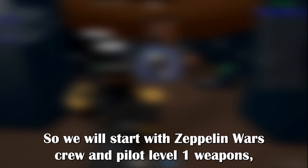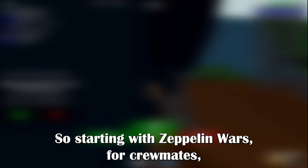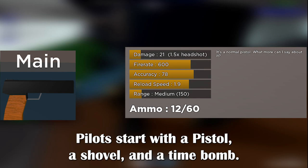I will only go into the level 1 options, mainly because I do not have weapons unlocked on Airship Assault. So we will start with Zeppelin Wars Crew and Pilot level 1 weapons, then Airship Assault Crewmate, Raider, and Pilot level 1 weapons. Starting with Zeppelin Wars, for Crewmates, you start off with a shotgun, a trench mace, a net launcher so you can catch planes, and a welder for repairs. Pilots start with a pistol, a shovel, and a time bomb.